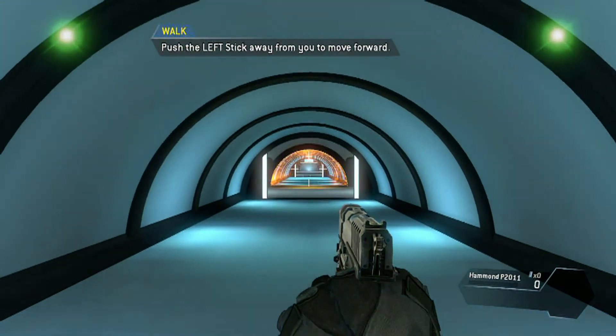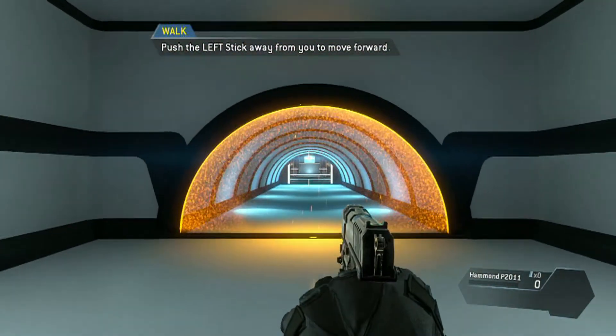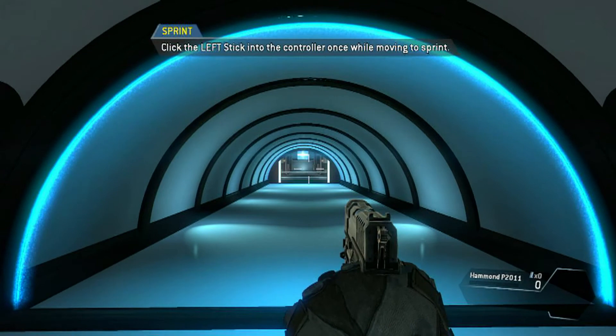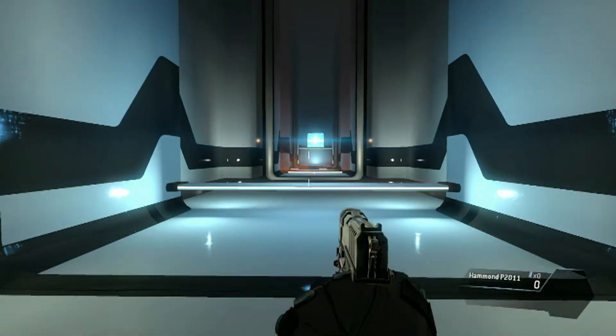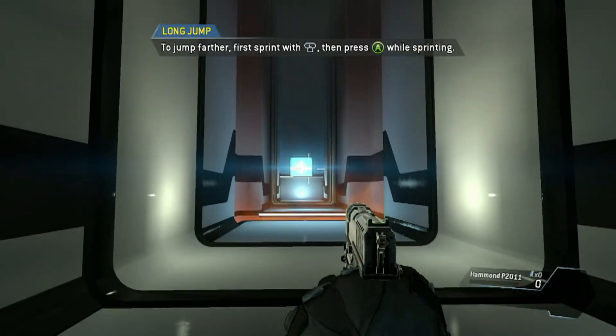'Please walk through the tunnel in front of you.' Okay, I'm completing this. 'Sprint through the tunnel.' Sprinting, guys — I don't know if I can handle this, I'm scared! Just kidding. Wow, gameplay looks really smooth. 'Jump over the obstacle. Jump to distance. Jump while sprinting.'